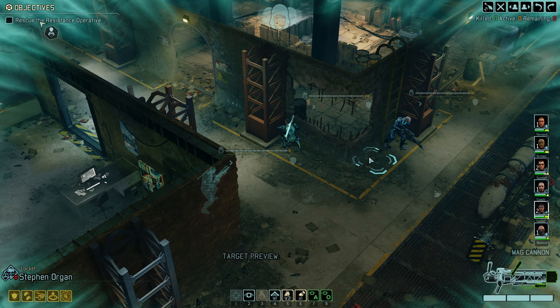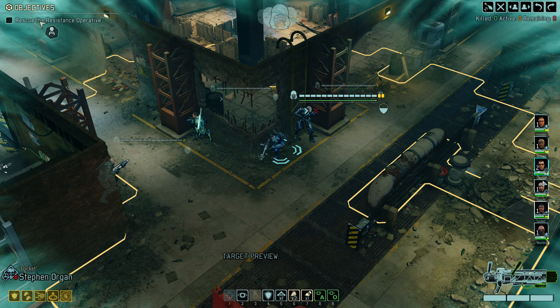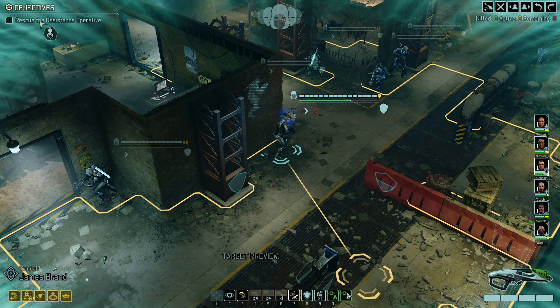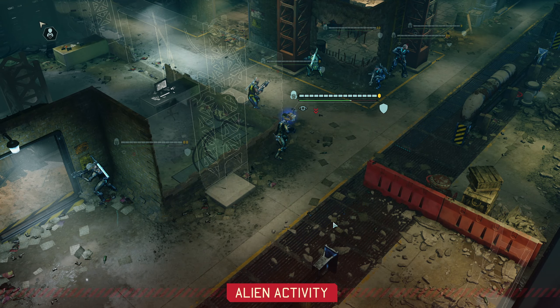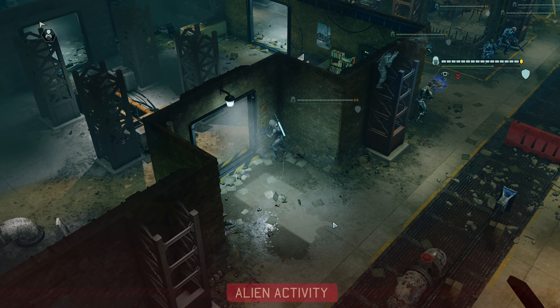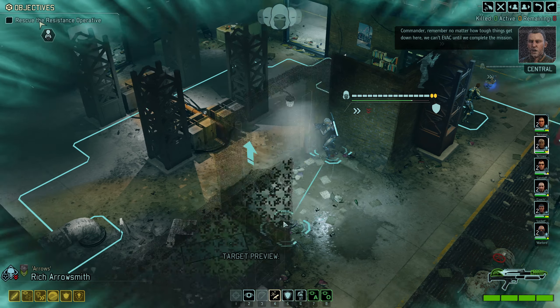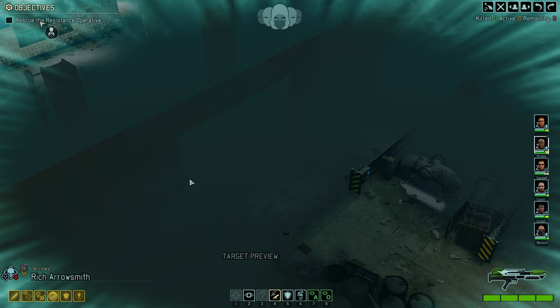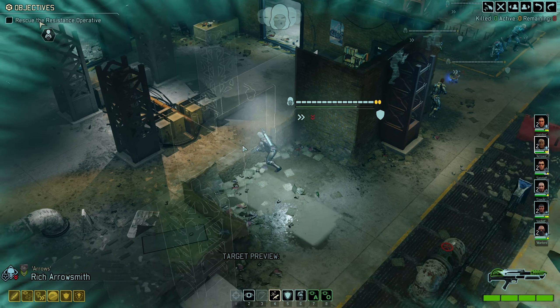Stephen takes this corner and James takes the other corner. I think we're just going to do an Overwatch turn here — not too sure what's about, and we had that signal that enemies are fairly close. Rich can move safely here. There's a big archway which is probably where we're going to go through, so I can move Rich in a single turn. I just heard a little mechanical clunk — need to be really careful that I don't pull things.